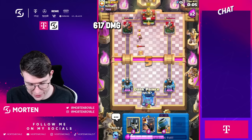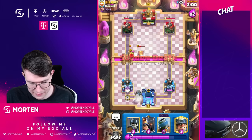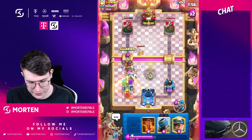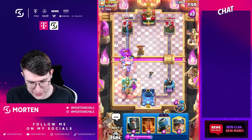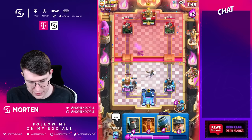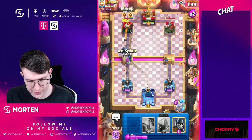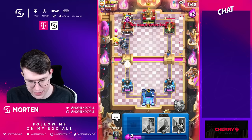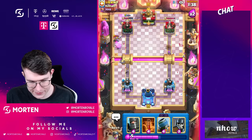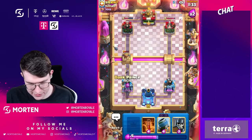I don't want to get hit by poison. Maybe I should cycle my little prince to activate the free card cycle — that could be a play. Going zap there — good play, we're chilling. Going another dark prince and another miner. That's a free evolution zap right there — a really good evolution zap! Which means we're coming back in this game. Let's go dark prince!